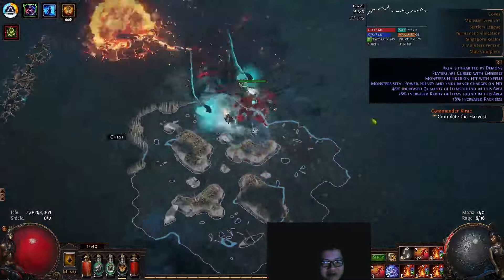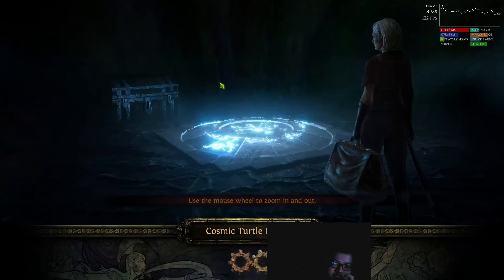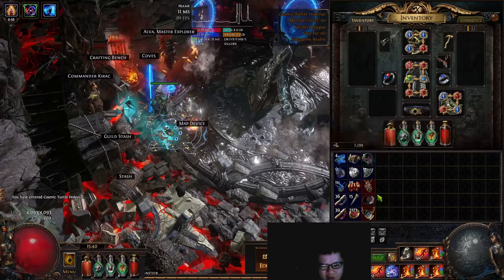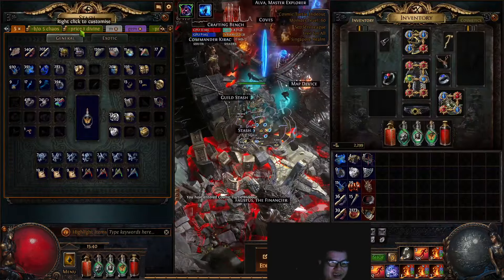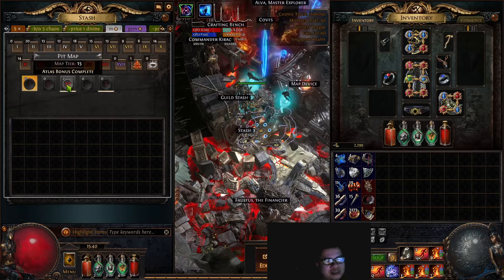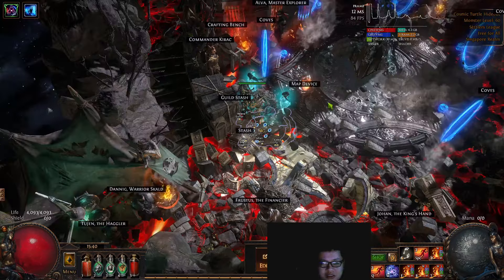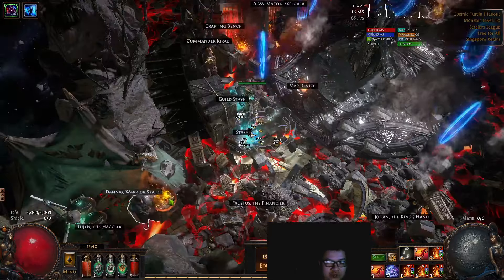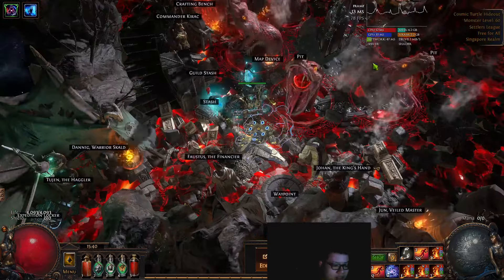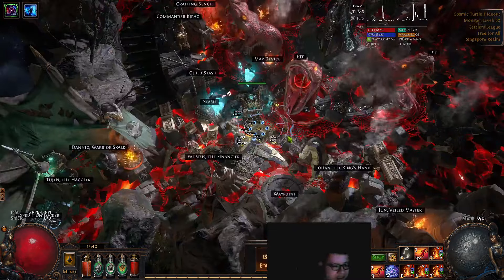I just want to show you this very, very suboptimal setup, and it can still do a lot. So maybe I will do one map run at the end of the video. The only thing I cannot do with this build is Reflect. You can see the gear screen over here — I am playing the Hollow Palm Technique. It is dex stacking — 840 dex right now. The gear is kind of bad.